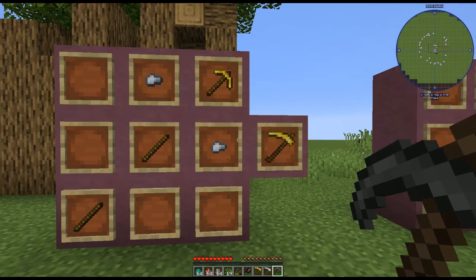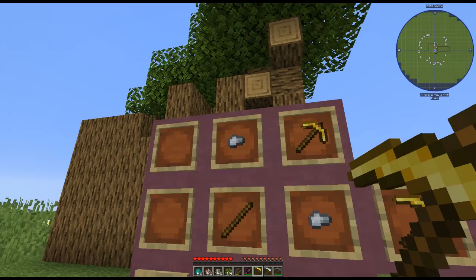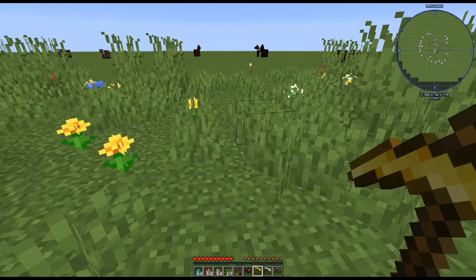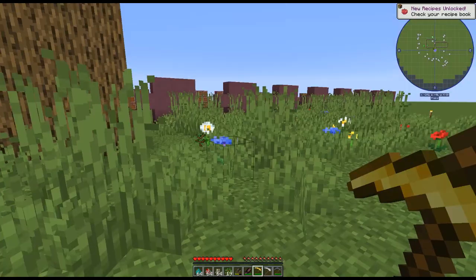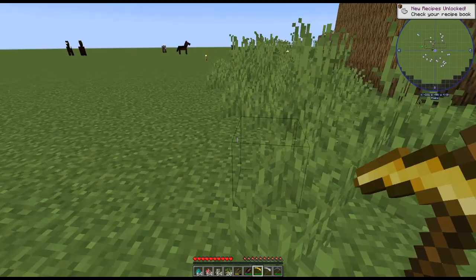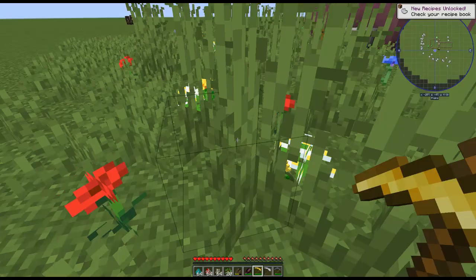Next we have the scythe forager, and that is a golden pickaxe, two iron ingots, and two sticks. That makes our golden scythe, and as you can see it picks all the flowers. If you need to go flower picking you definitely want to make one of these — it just harvests a whole bunch of them and then you simply have to go pick them up.